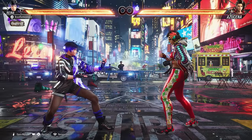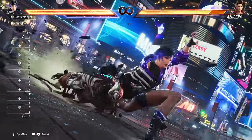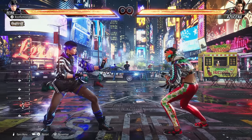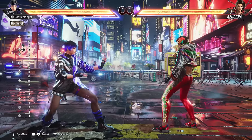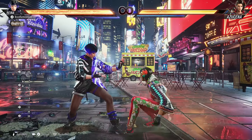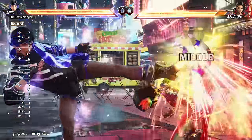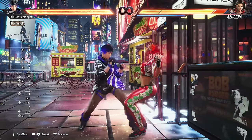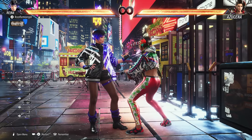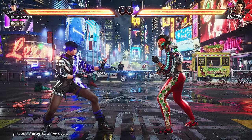There are also specific attacks called heat engagers, which you can find in your move list. If a heat engager connects, it automatically puts you into heat mode and gives you more heat bar than a raw heat burst activation — so it's actually more beneficial to enter heat with one of these attacks. After it connects, there's a little cinematic where you have extreme advantage. Nothing's guaranteed, but generally the person who just activated will always win a trade. This is a good opportunity to mix up your opponent. You can also do a heat dash by doing your heat engager move and holding forward — it usually bounces the opponent or gives combo ability, and can sometimes be more advantageous than going for the heat smash.